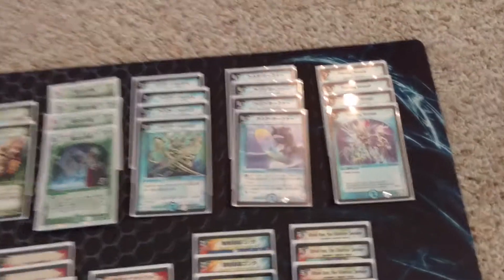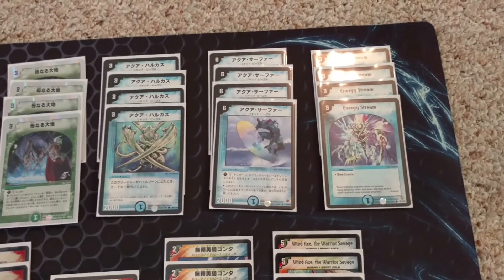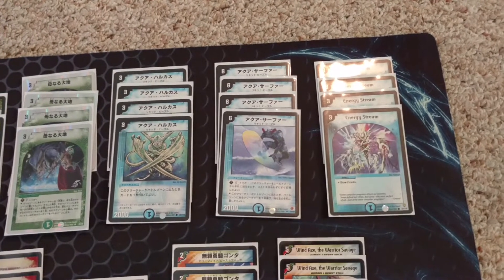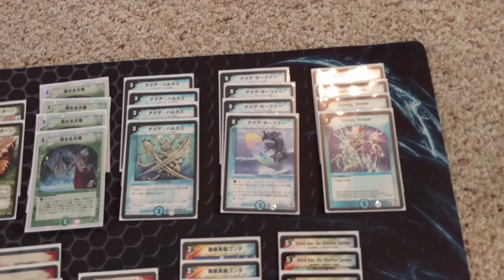The water section is pretty standard: Surfer, Hocus, Stream — a lot of draw. Surfer is just the best trigger in the game, period, for decks like this.